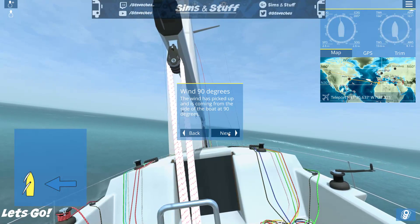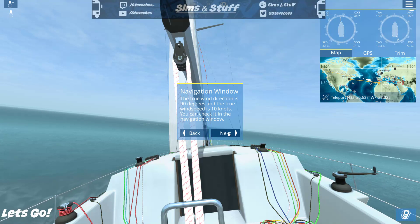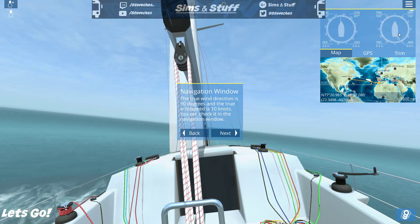The wind has picked up and is coming from the side of the boat at 90 degrees — the true wind direction is 90 degrees and the true wind speed is 10 knots. You can check this in the navigation window. True wind speed: 10 knots; true wind direction: 90 degrees. How do I know that? Surely there would be something telling me which way the wind is coming from — I'm not sure how to read which way the wind is coming from!